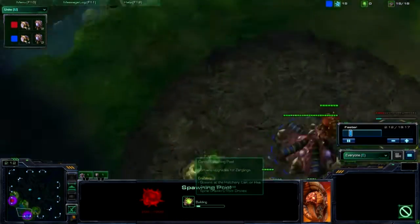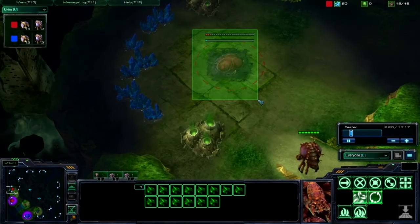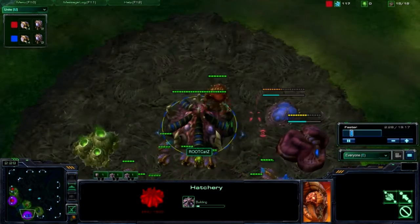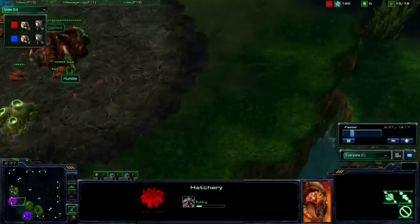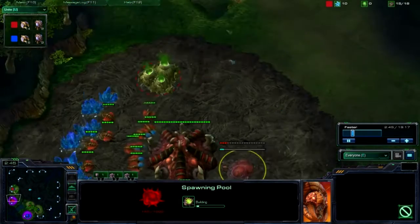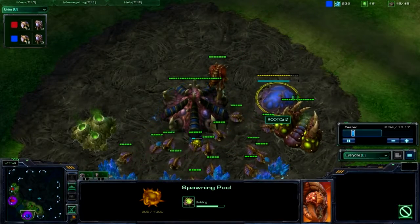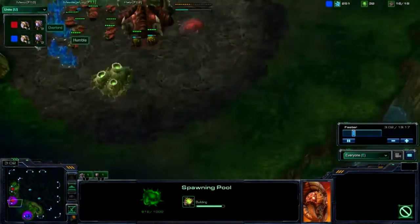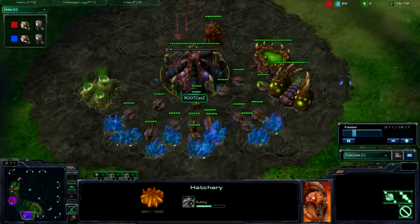As you can see I am dropping a 15 pool 15 gas — it's a pretty standard build. Another very standard build is what he's doing on this particular map: 15 hatch. It's pretty much safe against everything that's not a super fast pool, so it's a small risk he's already taking. My pool was very standard as I wasn't going to risk anything, and an earlier pool is easily countered by a more standard pool like the spawning pool I'm getting right now.